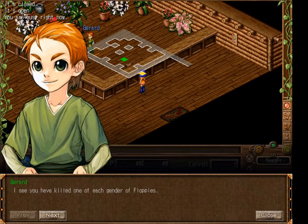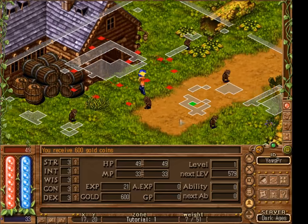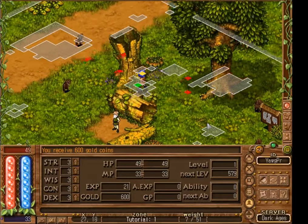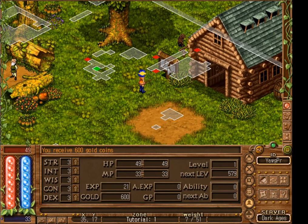We can click on him to turn in the quest and he'll reward us handsomely with 600 gold coins — not too bad. Leaving the quest area, we notice on the map that we have three different colors: white indicating where we cannot walk, green indicating NPCs, and red indicating monsters we can attack.